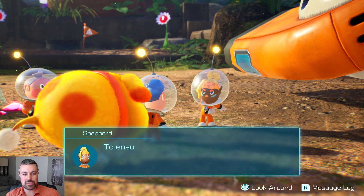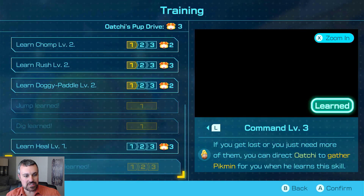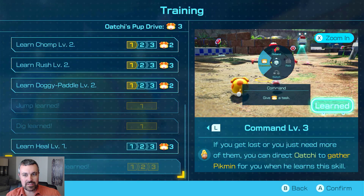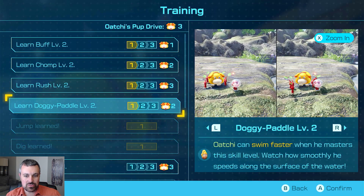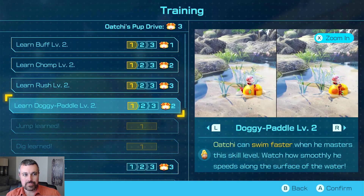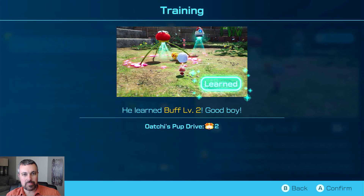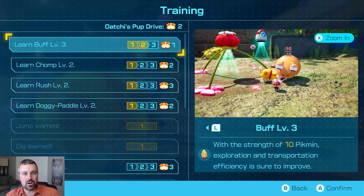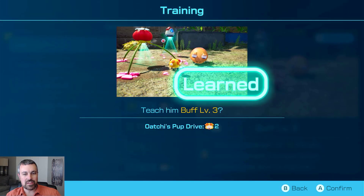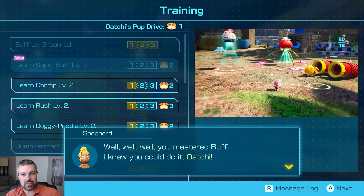Let's check out some pup training. Should we do some pup training? I think we should see what you got. I wonder if he can learn more tricks or if it's really just these. So we finished Command — he kind of learned that skill, which I'm not going to use much. Oh, Doggy Paddle — it makes him swim faster, but that requires two points. Let's learn Buff. I think getting Ochi a little stronger — now he's going to be able to pick up something that weighs five instead of just three. We could give him another one and he could get up to ten. Okay, so Ochi's getting a lot stronger there. That's great.